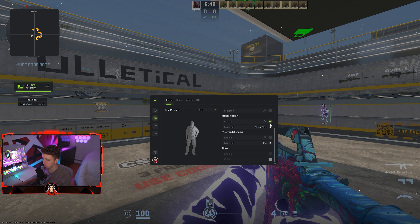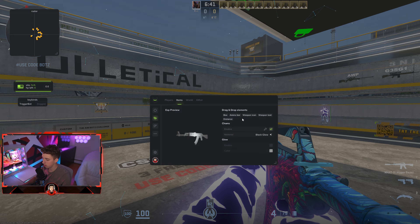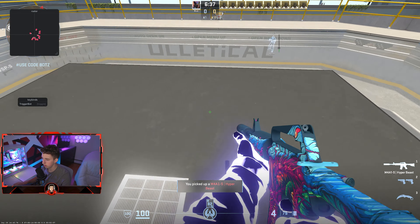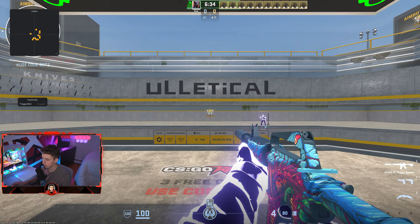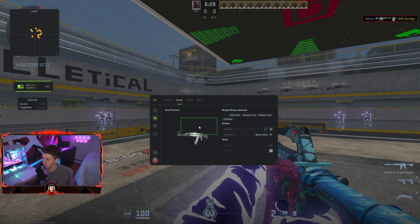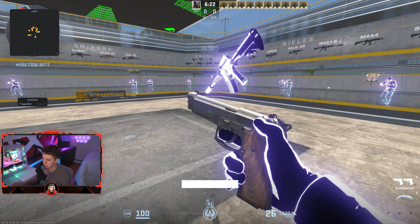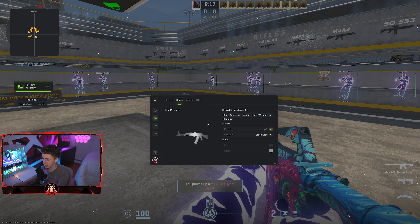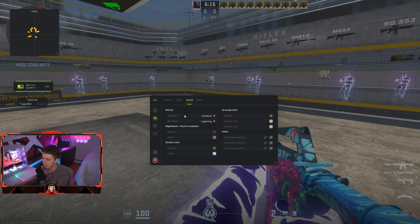You can configure ESP for yourself as well — for example, hand chams and view model chams. There's also item ESP if you want to see dropped weapons on the ground. You can put a box on items, add a distance indicator, and apply chams to them — for example the black glow effect. I'm going to keep just a glow on dropped weapons as I don't think the full ESP looks great there.